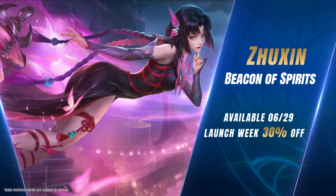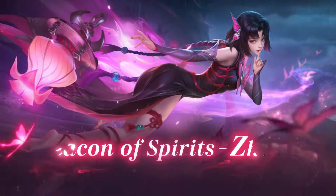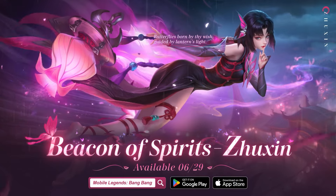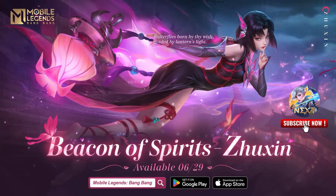Jushin the Beacon of Spirits will arrive on June 29th. Enjoy 30% off on Launch Week. Get Jushin's Ethereal Serenity Skin for only 51 diamonds in the first two weeks. Discover the mysteries of our latest hero. And until next time, we'll be seeing you in the Land of Dawn.